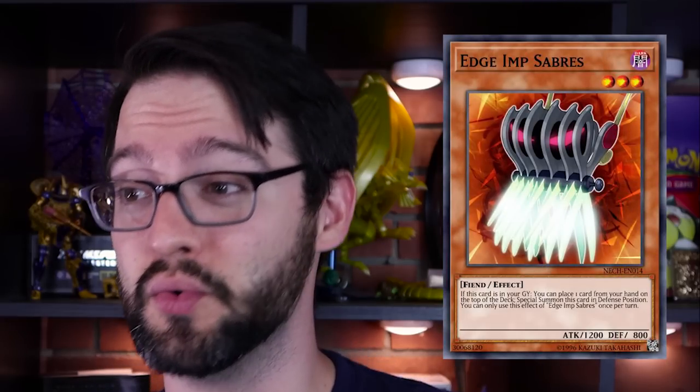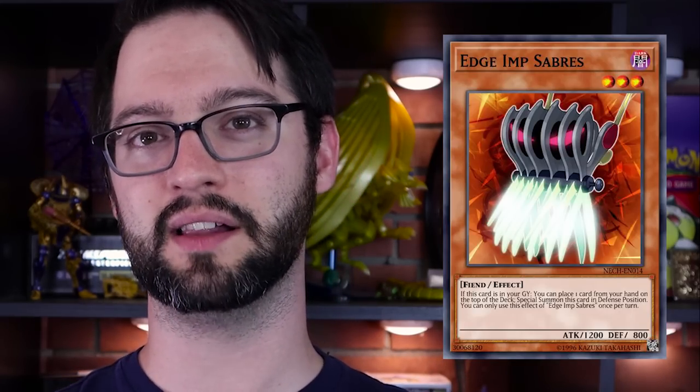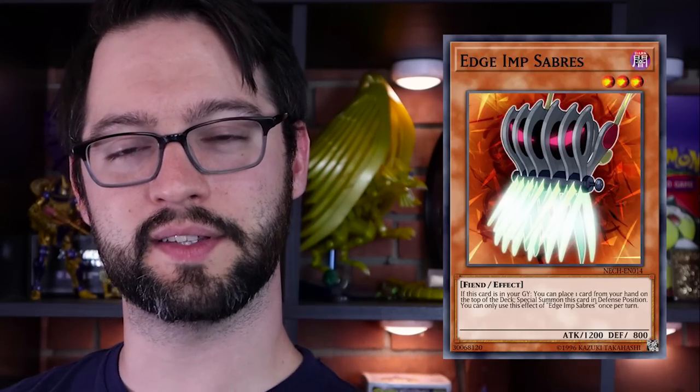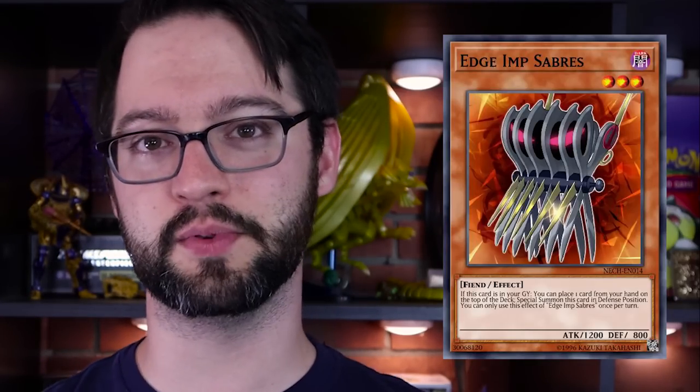Number 8 is Evilswarm Sabre. Level 3 Dark Fiend, 1200 attack, 800 defense. What exactly is Evilswarm Sabre? I can't quite tell — it has been so heavily censored. It's not sharp though, it's not dangerous. I think it's supposed to be scissors. If this card is in your graveyard, you can place one card from your hand to the top of your deck and then special summon this card in face-up position. You can only use this effect once per turn. This card's great.